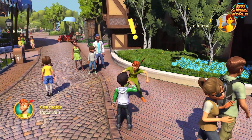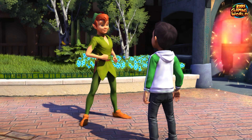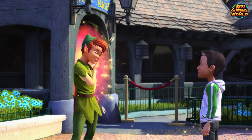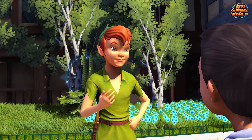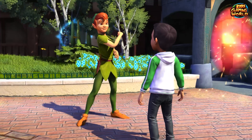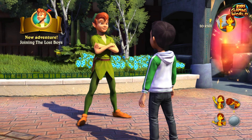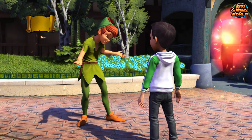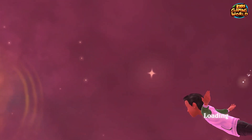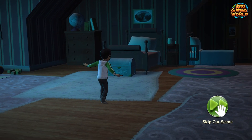Now we are in Fantasyland and we're gonna talk to Peter Pan. Let's learn to fly by joining the Lost Boys. We're going for chapter 1, the Skies of London, and we can now finally fly.